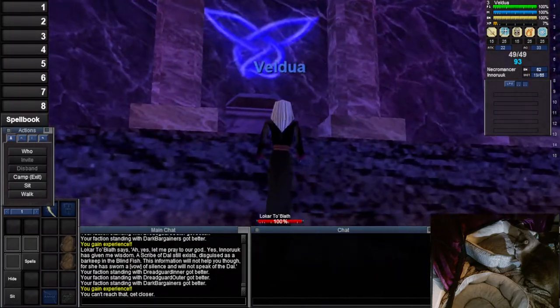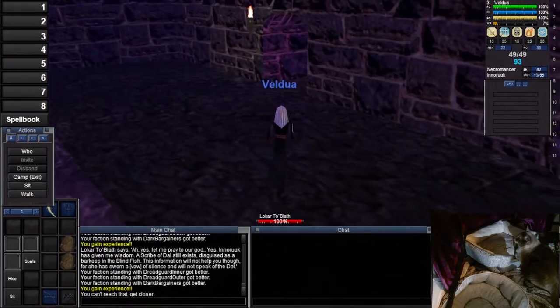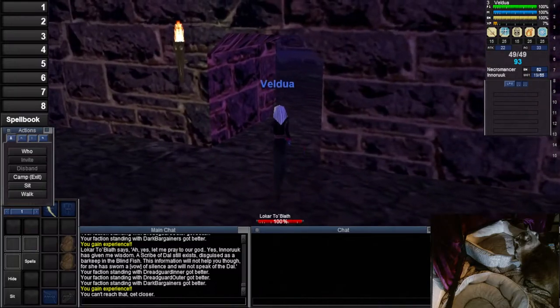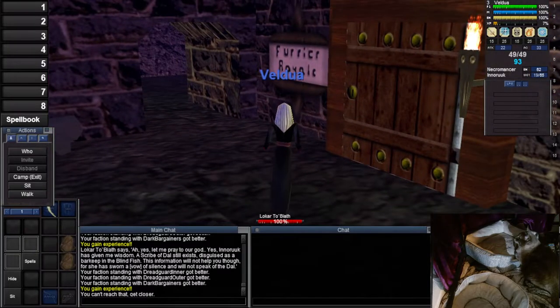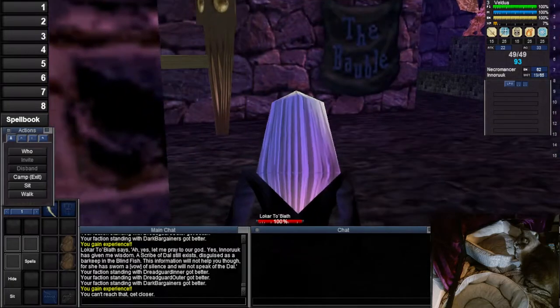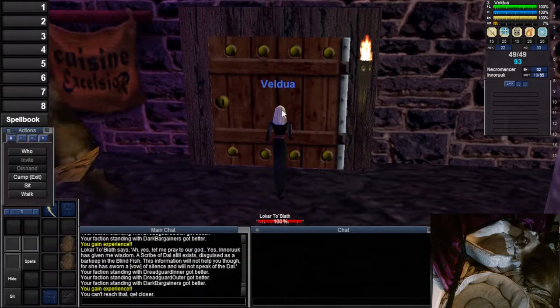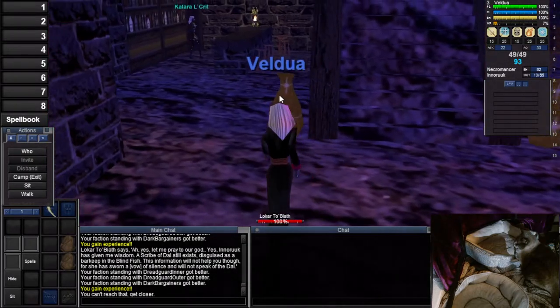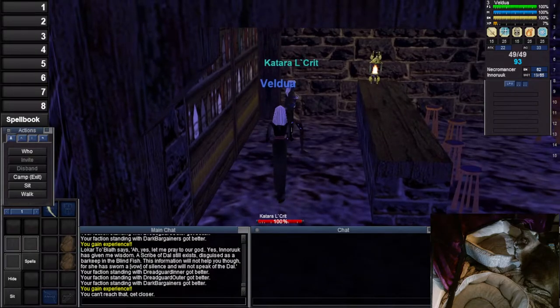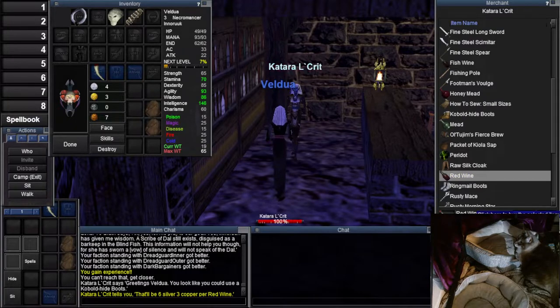Come in, note this location — this is actually the library where the quest turn-in is. We're just going to come around this corner here at the Furrier Royale, take a left, here see the bobble, there we go — we have Cuisine Excelsior right here, and our lovely friend Katara LaCrit is going to hook us up with some sweet red wines.